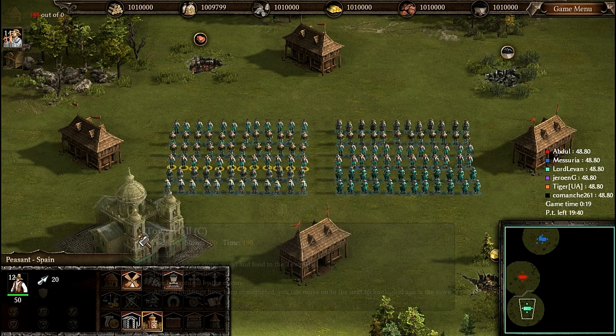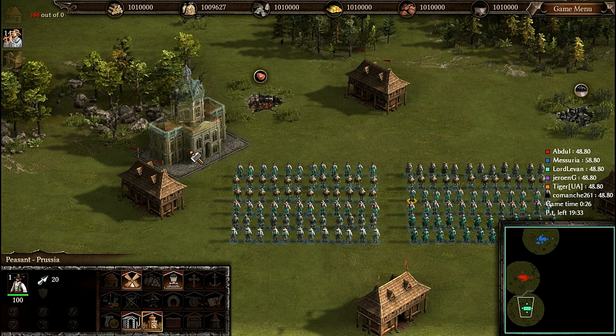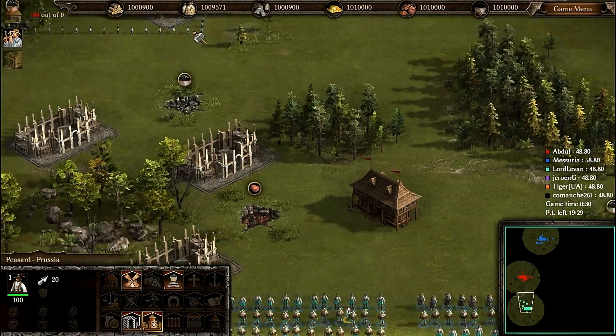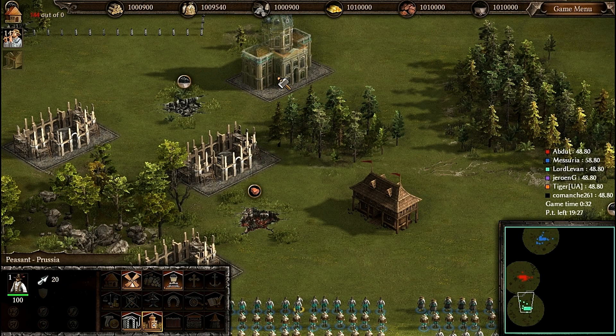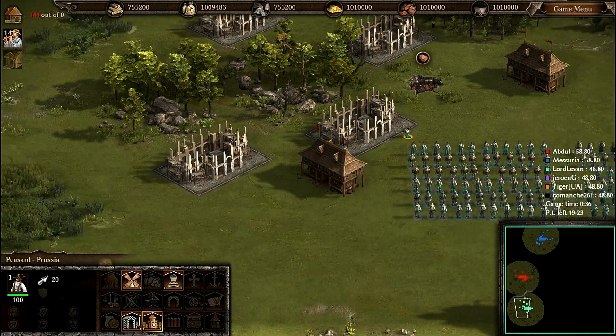I am looking for the Prussian one here. This is a Ukrainian peasant, Algeria, Venice... Prussia. Yep, this is Prussia. I want to build up Prussia now — the Prussian base. And afterwards, if I have enough resources left, I will build up the other nations as well.